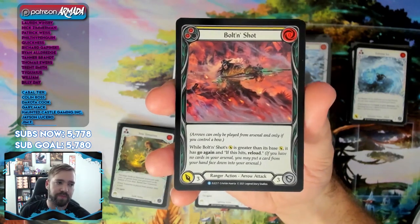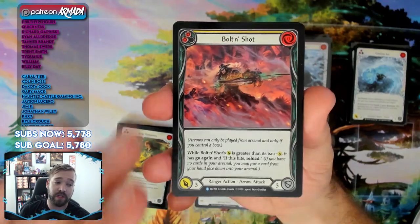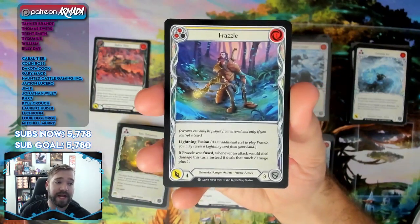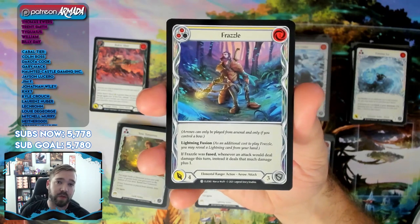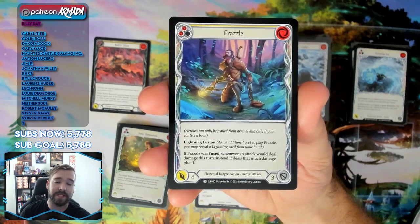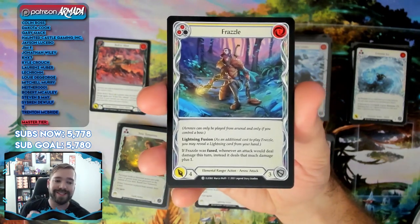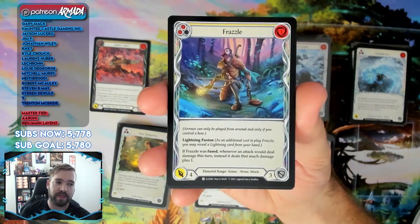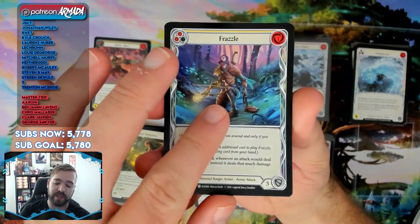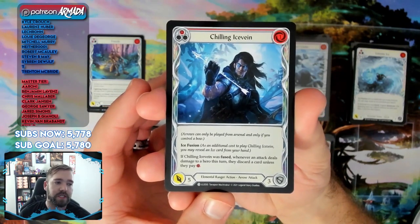Bolt and Shot is one of the cards you want to look for in Lexi — if you can give it a buff it gets go again, and if it hits you reload. The red attacks for four, the yellow for three at no cost. Frazzle is really scary, particularly the yellow — you can use it for pitching and set it up late game. If you fuse it, whenever an attack would deal damage this turn it deals that much plus one. That effect does not trigger on-hit effects, but it's really insane with a couple of other Lexi cards.